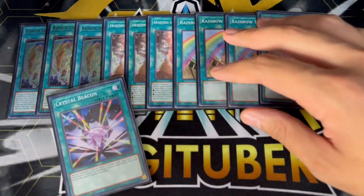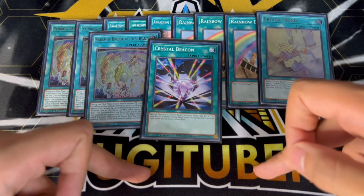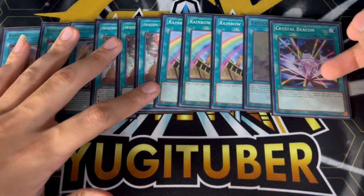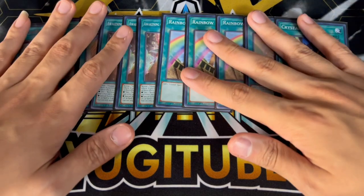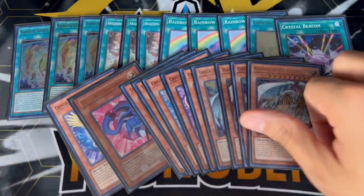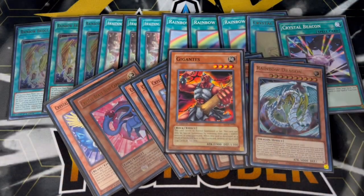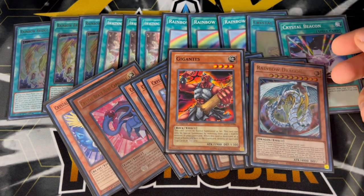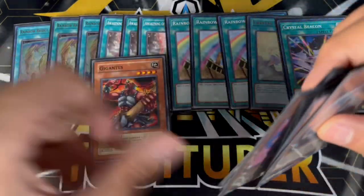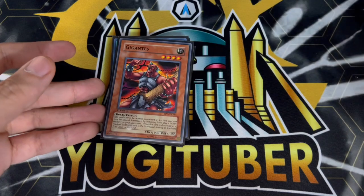Then we're playing one Crystal Beacon. With Rainbow Bridge and Sapphire Pegasus you always get access to two of your crystallized monsters, which is really powerful. This card pretty much special summons Ruby Carbuncle from your deck — it's just part of the combo, which is pretty mandatory. Then for the last card that's not a Crystal Beast spell, trap, or monster — we're playing one Gigantus. Gigantus is really important for the combo. It gets you an extra body on board, helps you go into your rank fours, helps you link climb if needed. It's just like an honorary Crystal Beast in this deck — a really powerful combo piece that puts the whole deck together.